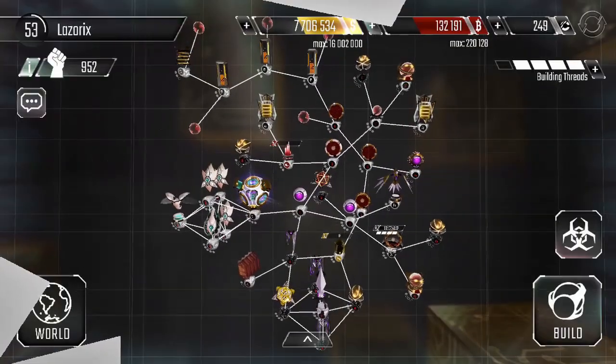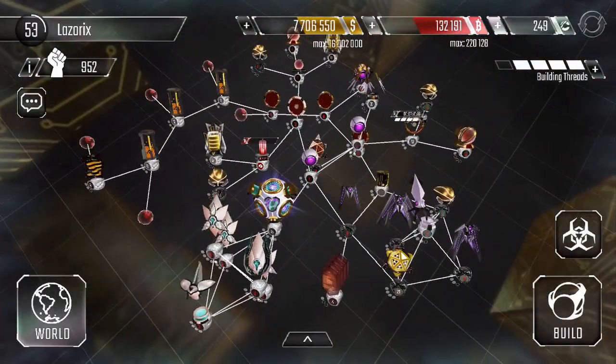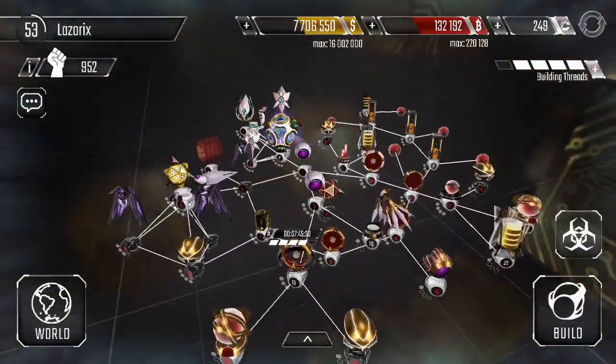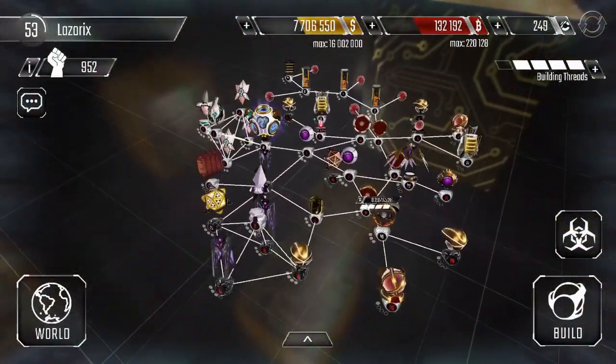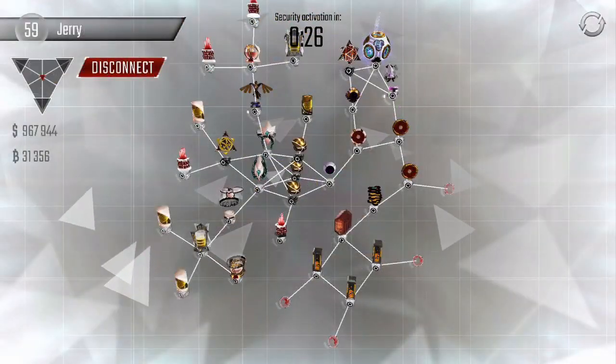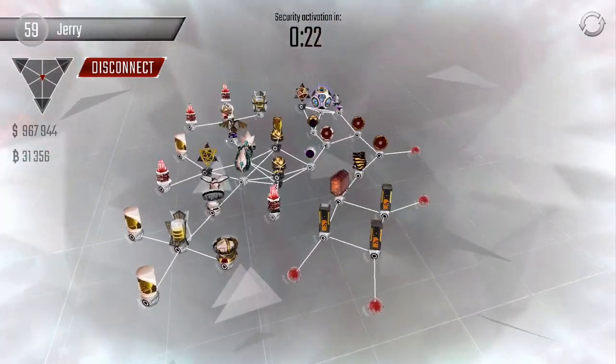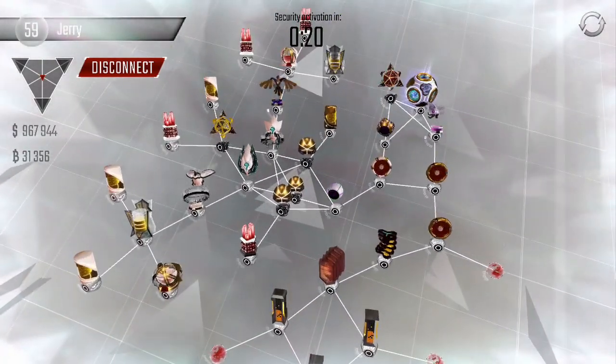Another one million in the bank - where does that put us? Exactly 7.7 million, so we're only 300k off. That's okay though because we need to leave ourselves a little bit of extra money for new searches. A level 59 player with almost a million - he has plenty to get us our hawk upgrade.